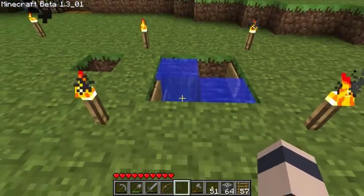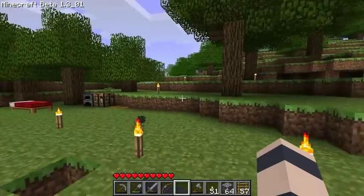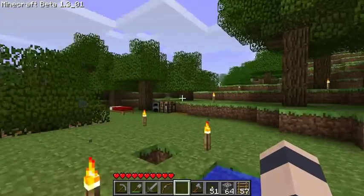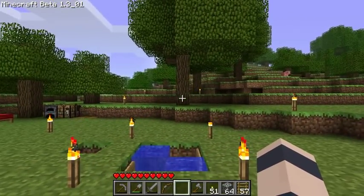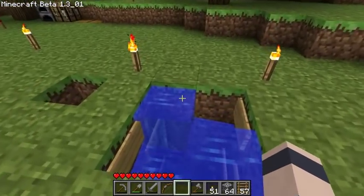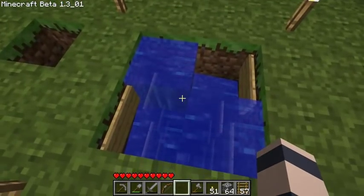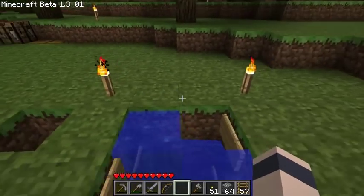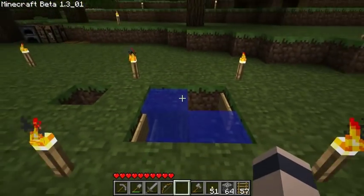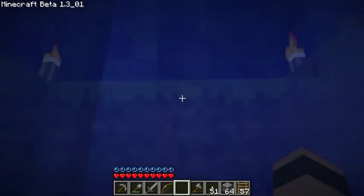A big thing you're going to want to do is light up the tunnels — all the cave systems — ideally within that 128-block radius too. That's a huge pain, I know. At the very least, you're going to want to light up the ones underneath your spawning pads, near all your spawning pads. Most important is that you light up any tunnels within this area, within 32 blocks of the surface — especially in the area between the spawning pads and the surface.